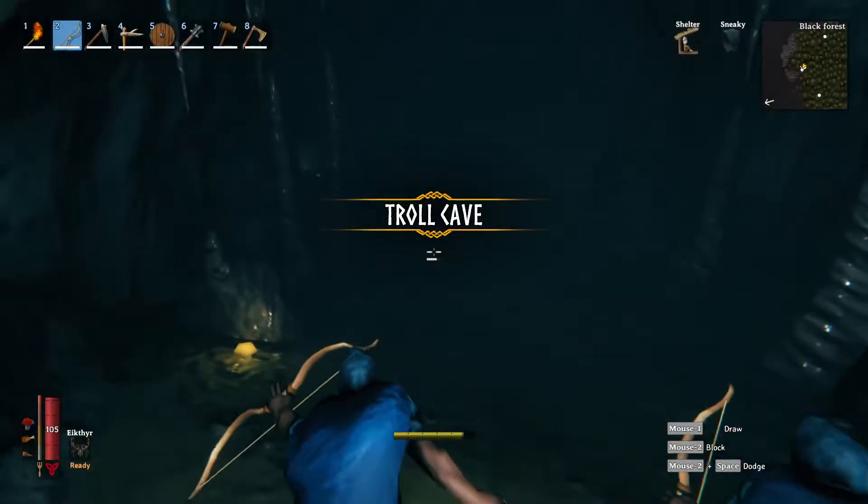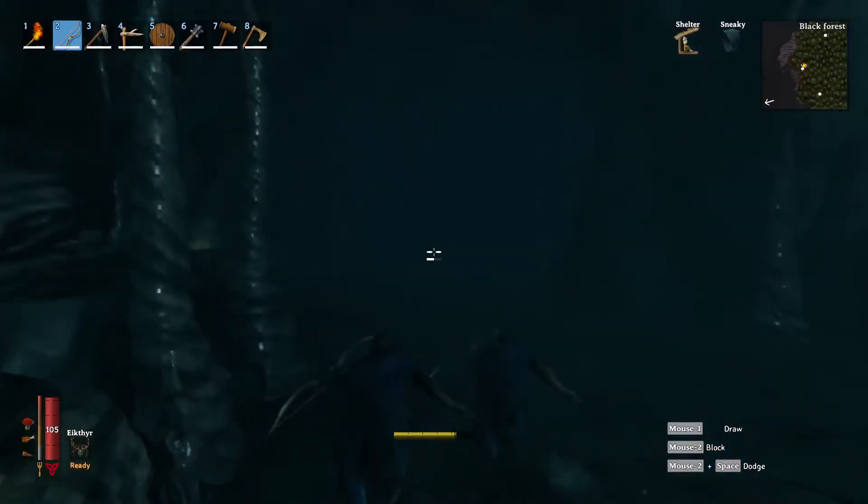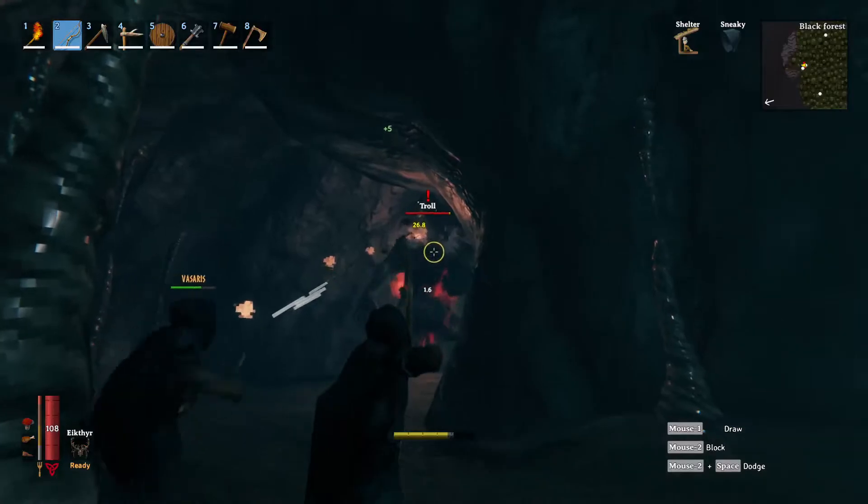In their caves, the first thing to notice is how dark it is. The troll is usually hanging out just around the corner until it hears you. This allows you to get one sneak attack with the bow.